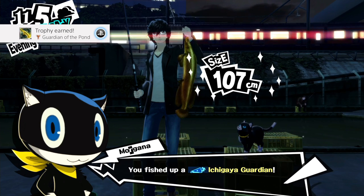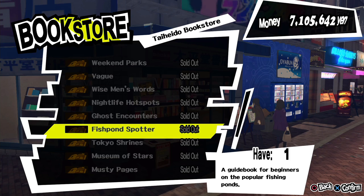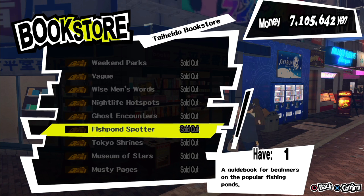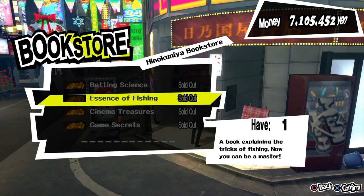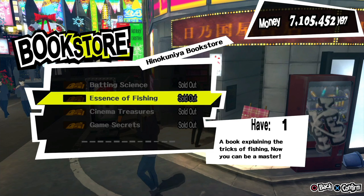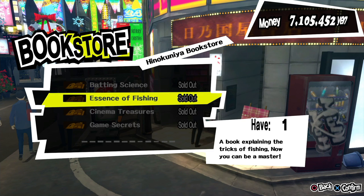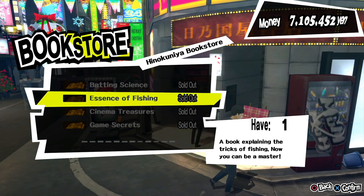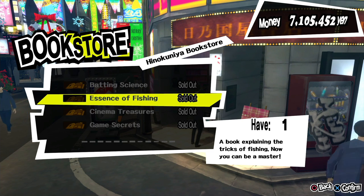Before we can attempt this difficult challenge, there are a few things we need to prepare. If you haven't unlocked the Fishing Pawn Prune story, Tahiru Box Store sells a Fishpawn Spotter which will reveal the fishing location after reading it. Another useful book you can get is The Essence of Fishing, which allows you to use your third eye and see the fishes that would sell for double the price, making obtaining points easier and saving you time.